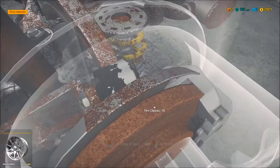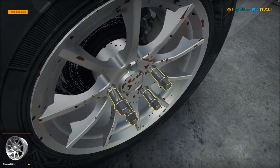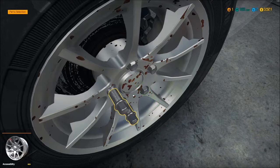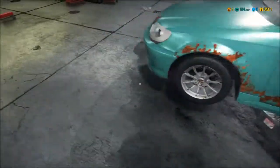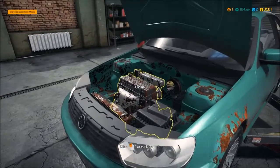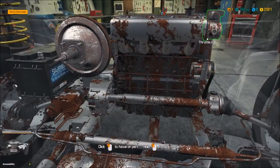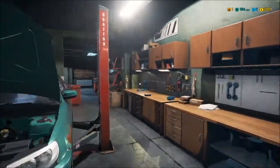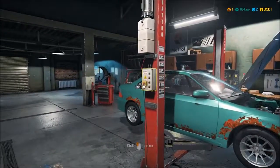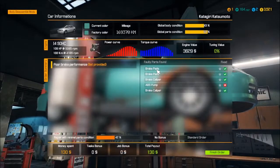There we go — tires are back on. Now I've got to look at this brake pump, wherever the hell that is. What's this here? Power steering pump... throttle... ABS pump, here we are. Do I have to lift the car up to get that sucker out of there? Yep, we've gotta lift her up more. Let me check my inventory and status — just gotta replace that pump.